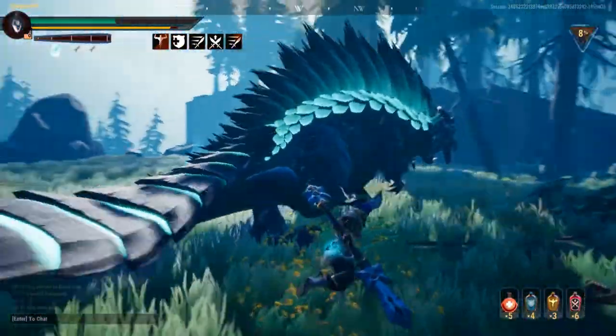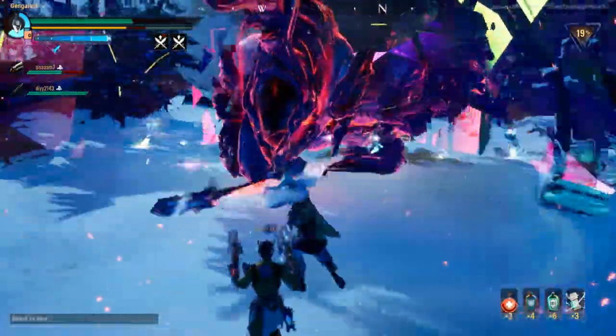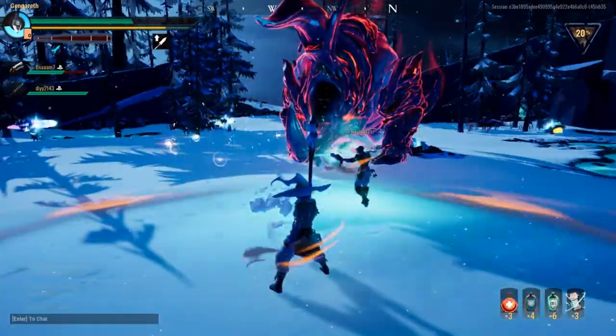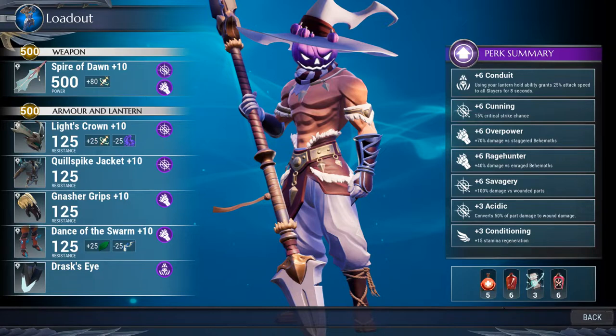Now let's talk builds. I love to geek out and theorycraft using Dauntless Builder, which I advise you all use when collecting and building your own loadouts. I've created a few different builds, some of which are easier to obtain than others. The first build focuses on applying wounds and utilizing Savagery to inflict large damage and farm parts. In terms of damage perks, I take Overpower and Rage Hunter so that I have damage spikes throughout the course of a hunt, which is nice seeing as the pike can lack damage in its typical combos. Savagery is your main source of damage, so make sure you're inflicting those wounds and making the most of it.